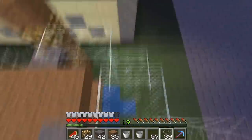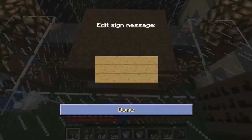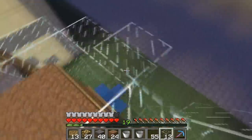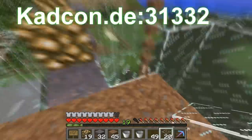I'm now going to build another five layers, giving us a total of seven layers where mushrooms can grow. Remember to always be placing your signs in an alternating pattern. So for example, the third layer will have signs in the front, and the fourth in the back, and so on. I'd like to tell you where I got this idea from — I originally saw this design done by Trigono from the server cadcon.de port 31332.